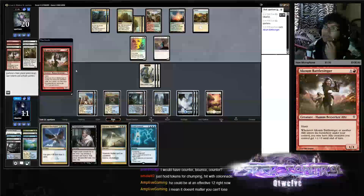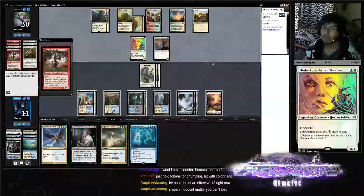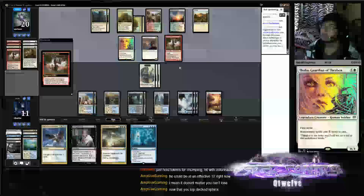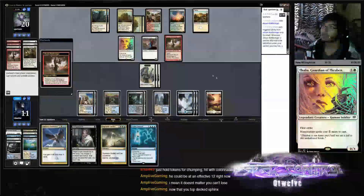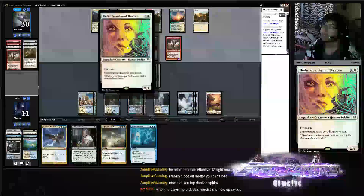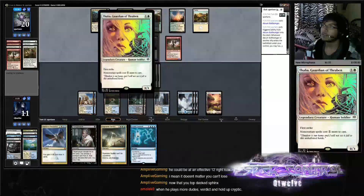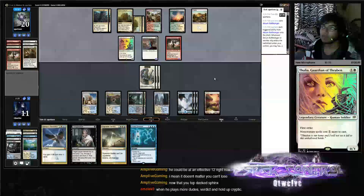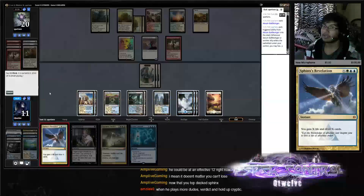Does that really matter now — you can just block. I think I'll double block the Thalia, but wait — first strike. Yeah, it's first strike, nevermind. Thalia's not an Ally — I always thought it was an Ally.